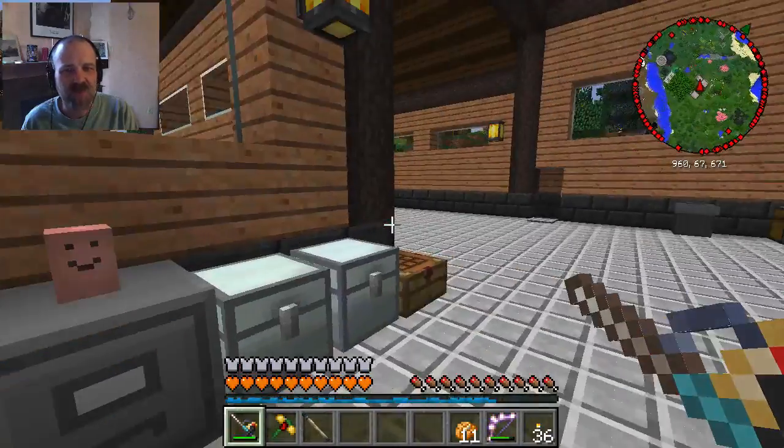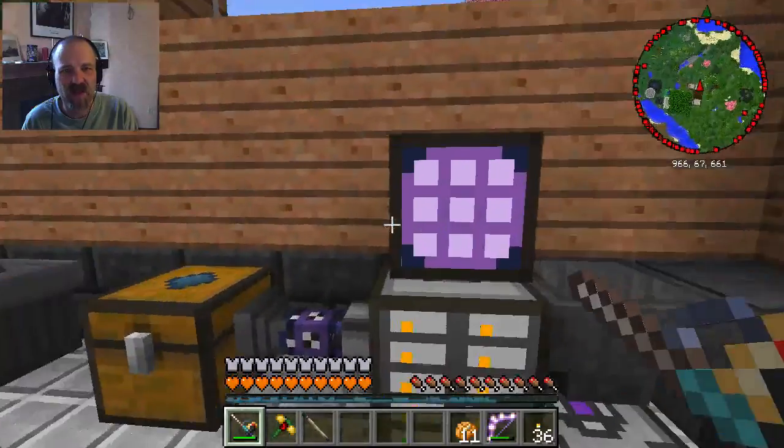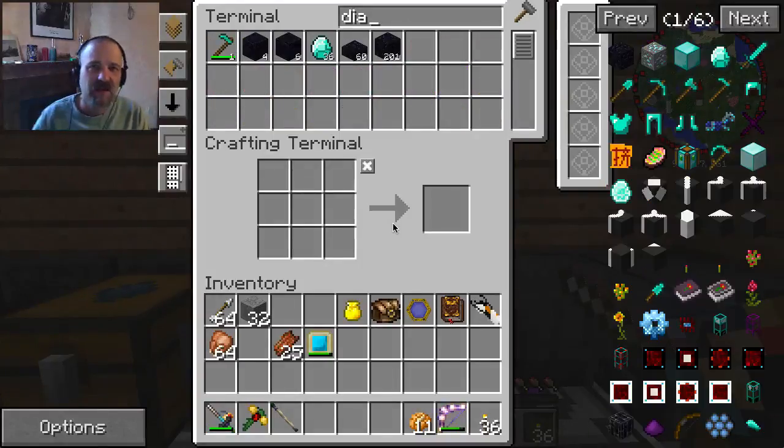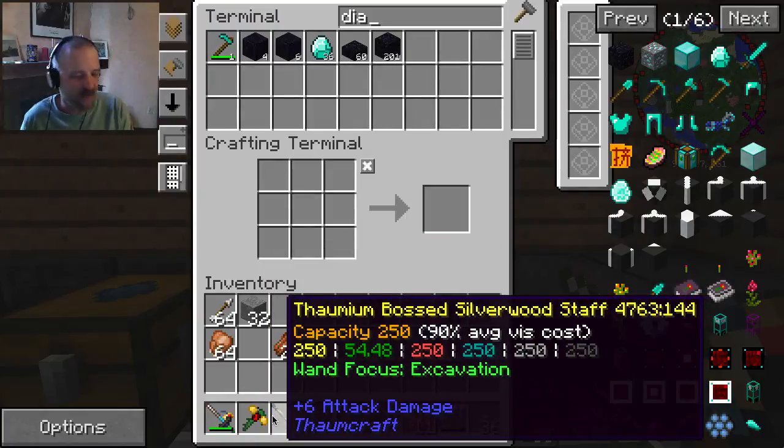We only have about six or seven, maybe 10 minutes. Let's go ahead and see how many diamonds I got. There was one diamond already in the system - I got those two from the chest in the Thaumcraft area, I used one to make the portal gun. So I got 35 diamonds with my excavation focus. That's pretty good.